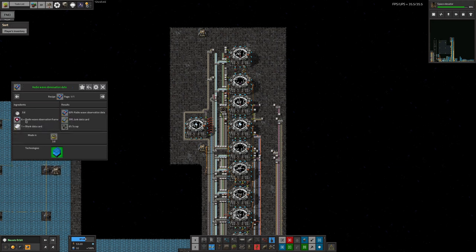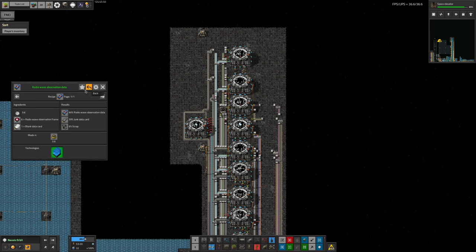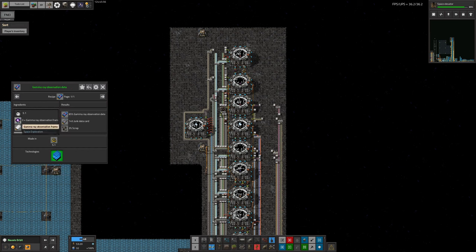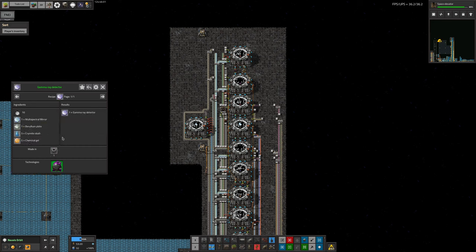That was the first step toward making the tier 3 catalogs. To make radio wave observation frames we need blank observation frames put in a radio telescope, which makes radio wave observation data. For gamma rays - fine, build a gamma ray telescope and put gamma ray observation frames in there. But you also need a gamma ray detector, so that's going to be interesting. That requires a multispectral mirror, which isn't too much of a problem.